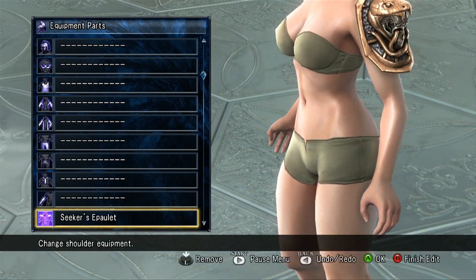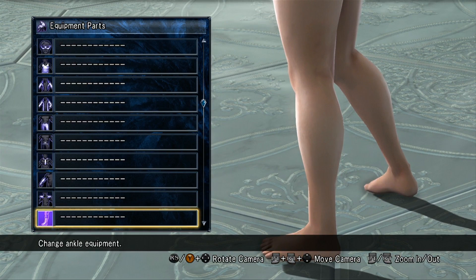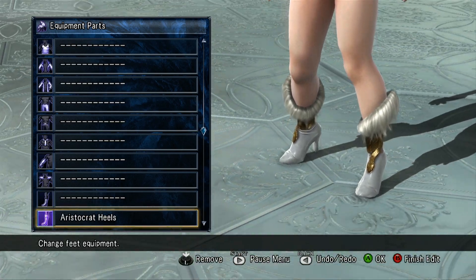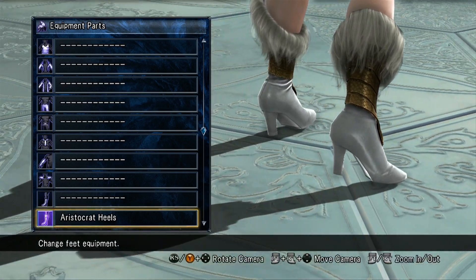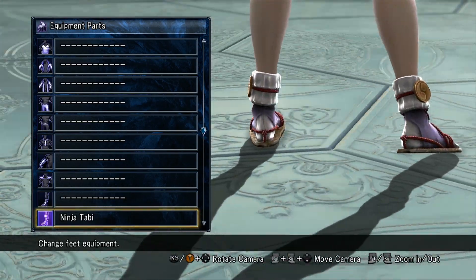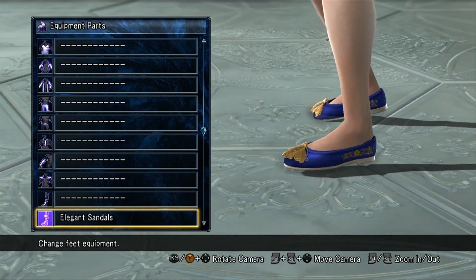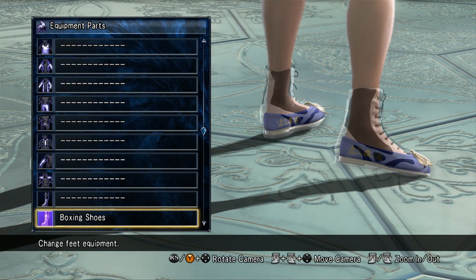This is Natsu's shoulder piece — the Seeker's Epaulet, or possibly Ivy's; I'm not exactly sure. For footwear, you've got the Aristocrat Heels — it's got snakes around the ankles, pretty cool. These are Natsu's Ninja Tabi, which would actually work well for Mai Shiranui-type shoes. Here are Leisha's Elegant Sandals. And then you have the boxing shoes.